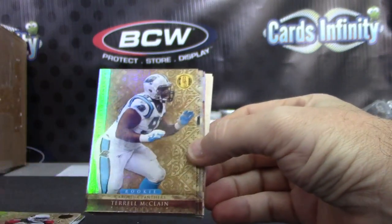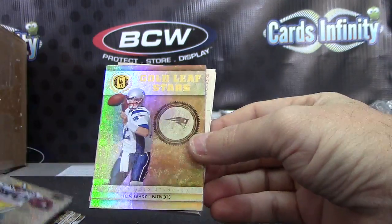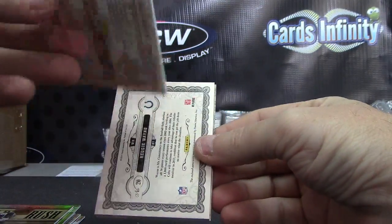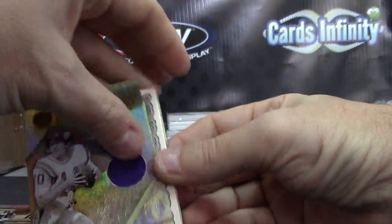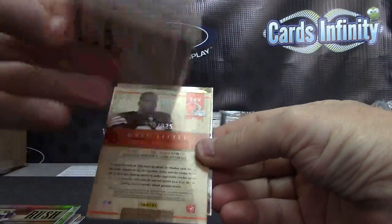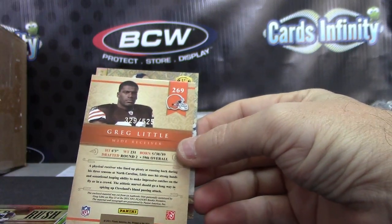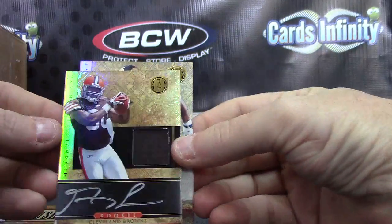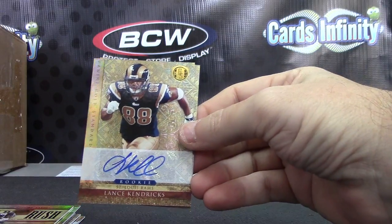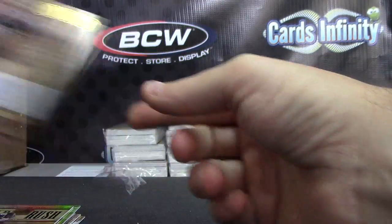Larry Fitz, Terrell McClain, Jim Brown, Donald Driver numbered to 25, Tom Brady, Rashard Mendenhall. Hit number one, numbered to 99 — Fran Tarkenton jersey. Numbered 7 of 25 patch card — Reggie Wayne. Greg Little, 525 patch rookie autograph. Greg Little numbered to 525, and Lance Kendricks, Stanley Havili — 499 apiece, double rookie.